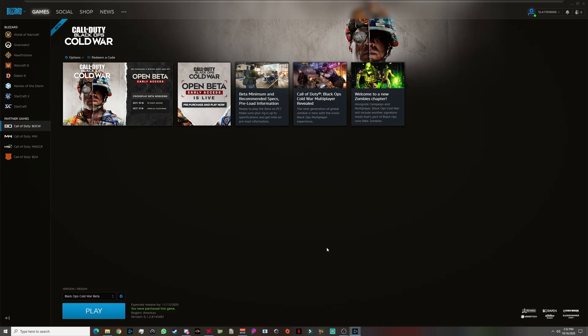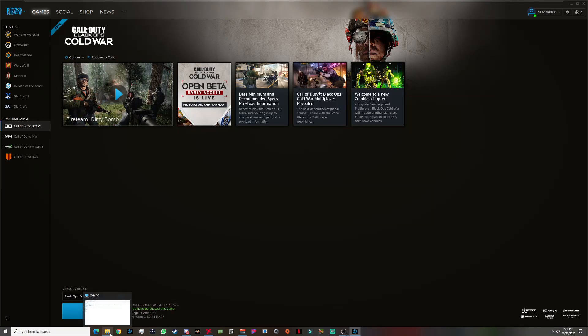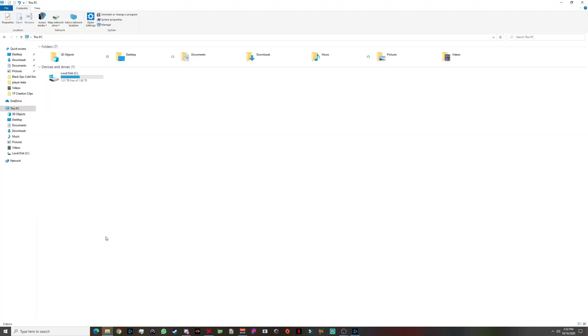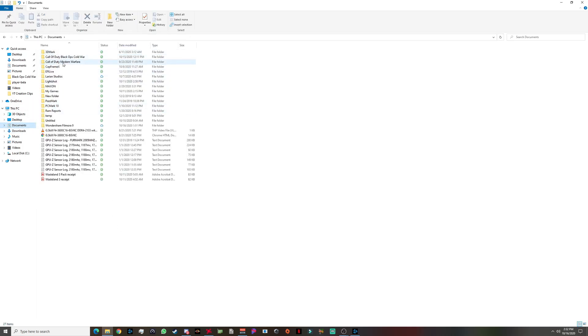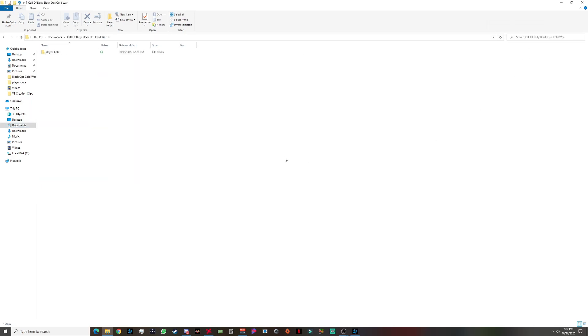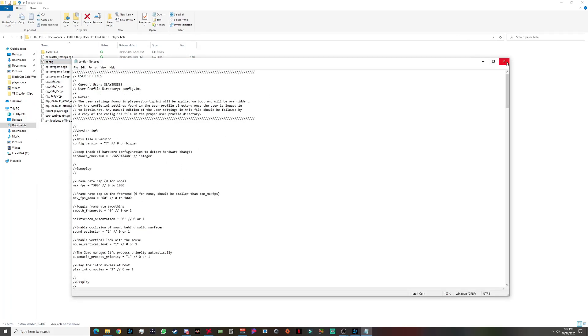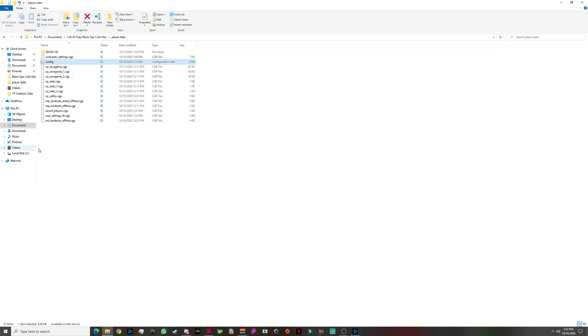Make sure your game is closed and go into your File Explorer. Go to your Documents folder and you should see a 'Call of Duty Black Ops Cold War' folder and a 'Call of Duty Modern Warfare' folder if you have those games installed. If you can't find them, you can use the Documents search bar and search for 'Cold War' to find the player beta folder that way.